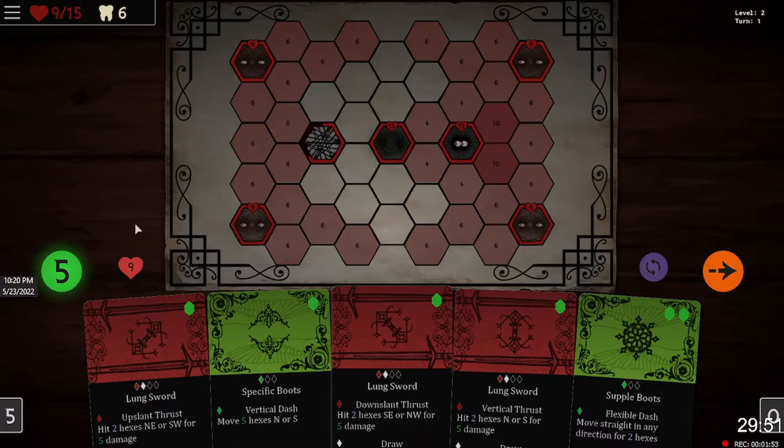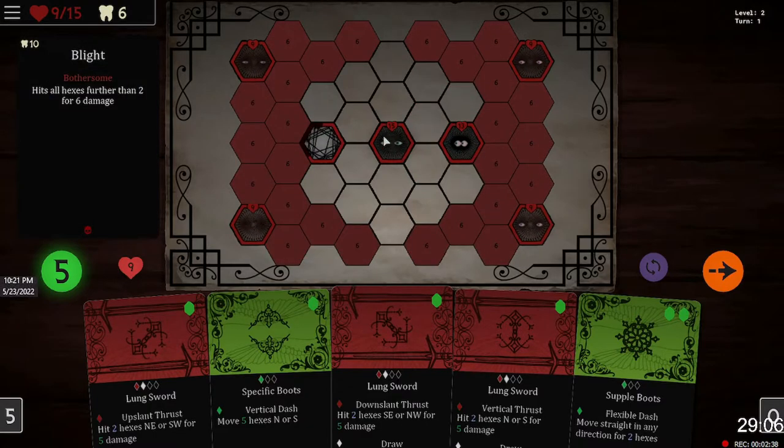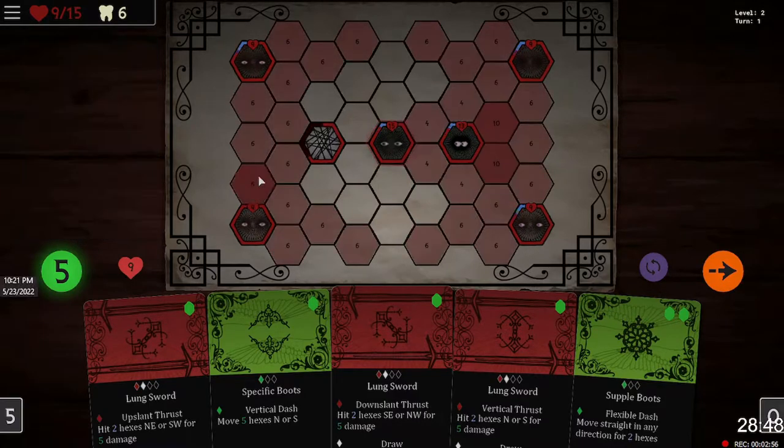The game restored my save. I'm on level two, first turn. I've got nine health — normally you'd have 15. The idea is to take out all these enemy hexes. This is my hero, and here are the enemies. You can see what kind of damage they do: this one does four points of damage around him, this guy does six points around the outskirts of the board.